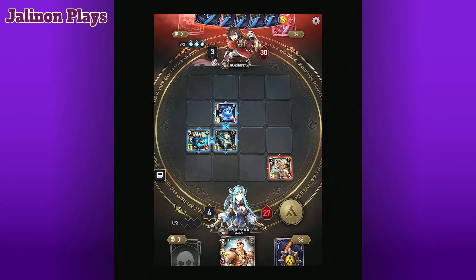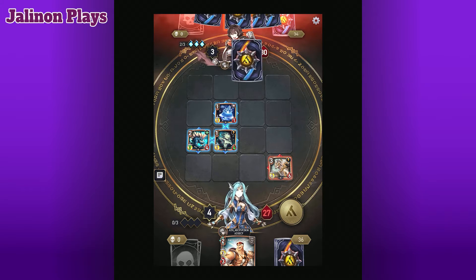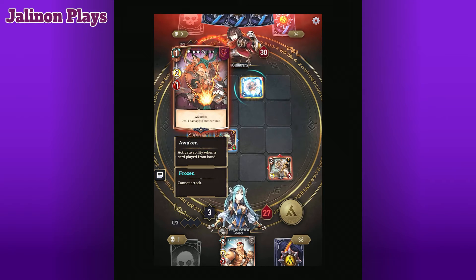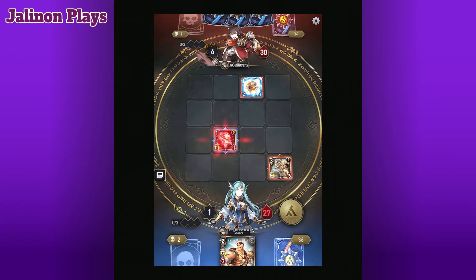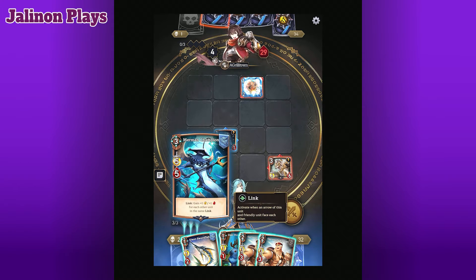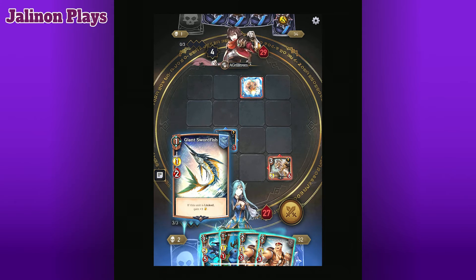Right now we have four soul power on the board, but he's taking care of that. We froze the dumb thing — freezing basically means when it takes damage, it won't attack back. That got rocked. We always draw back up to five. A merman champion.